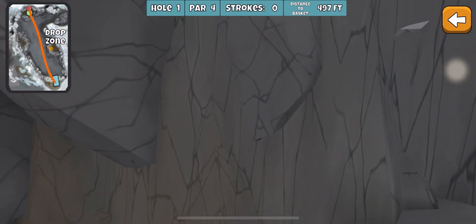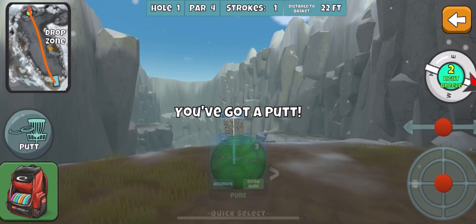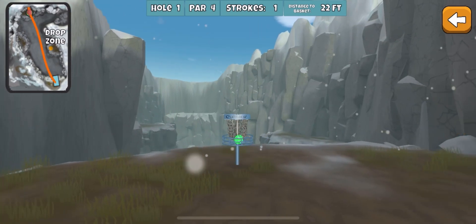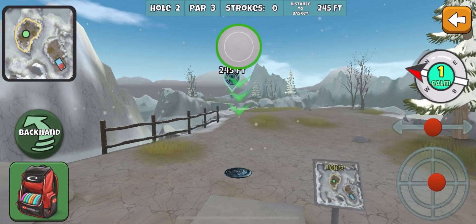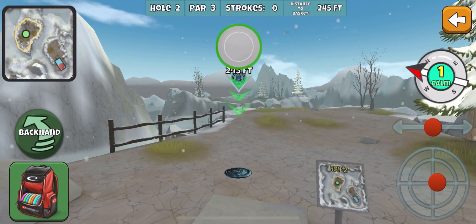Just a bad skip there, but easy eagle. The ace is definitely doable, I'm sure. No Alfs got it, a few others have already got it. So if you really want that, I think it's easier just to get the eagle and then keep restarting until you get the ace on this hole.